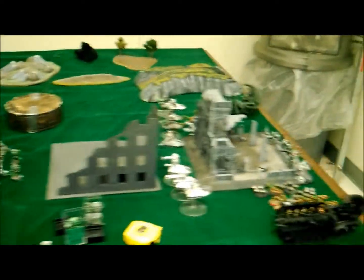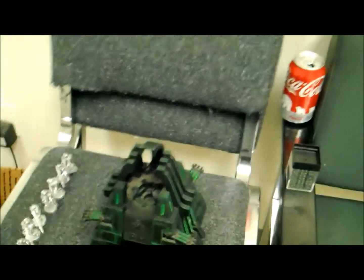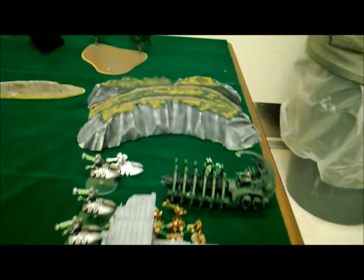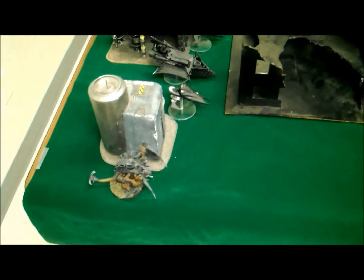Necron turn one: a lot of movement — everything moved up, all units came in from the table edge. The only things held in reserves were the monolith and the death marks. Everything that could run also ran. That's Necron turn one.